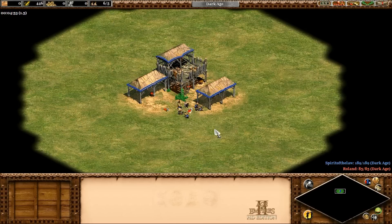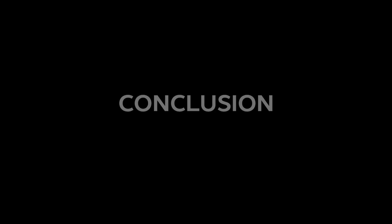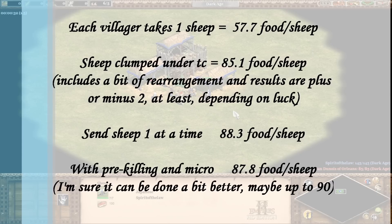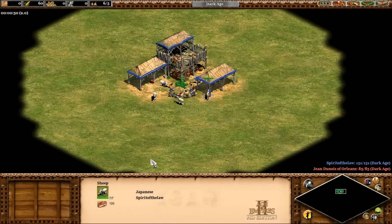I'd be interested to know if pre-killing, done perfectly, actually makes sheep collection more efficient. In conclusion, there is a measurable improvement in efficiency if villagers take from one sheep at a time instead of clumping them together — 88 food per sheep versus 85 food per sheep. That's around a 4% drop in efficiency, or about 23 food if we assume eight sheep to be gathered. That's peanuts compared to the 1,400 food that has to be gathered in Dark Age to make 18 additional villagers and advance in a typical build order. The villagers actually have some built-in decision-making about which sheep to take from next, which I wasn't expecting.